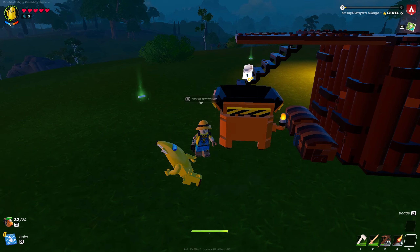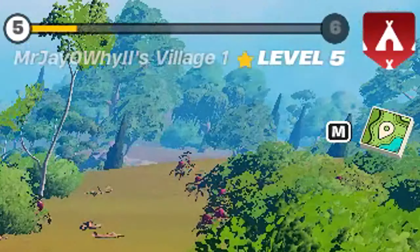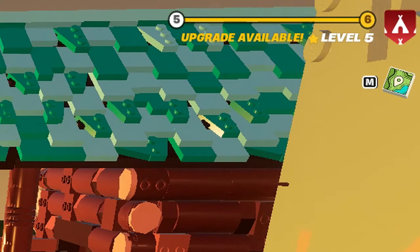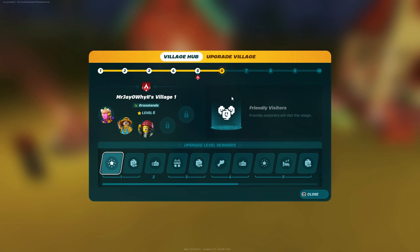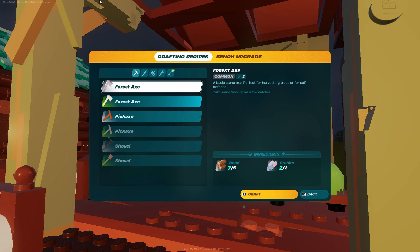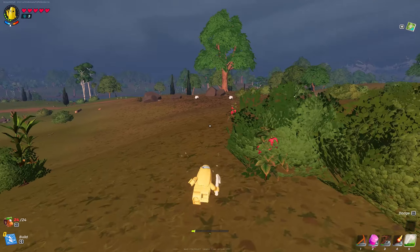We don't need to go to the sand biome just yet. We do need to go back to the cave to get more knotwood. Cue a lot of tedious work to get from level five to level six. We can upgrade the village now — tip: have a chest next to the village upgrader with all the stuff you need. We're now at level six.